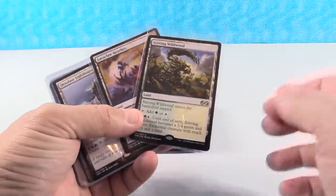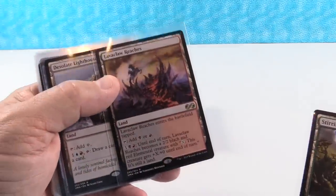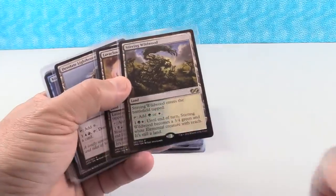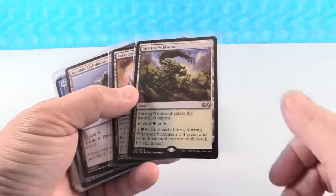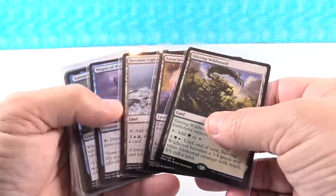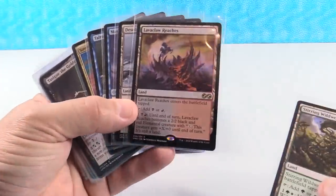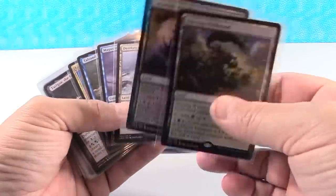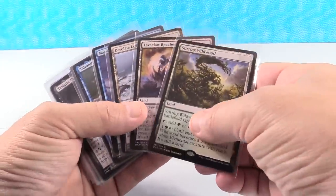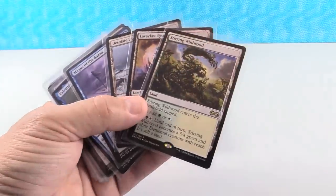I'm going to spend a quick second talking about the land cycle here. They're all in the rare category — they're the man lands from Worldwake. I actually like all of them except for Lava Claw Reaches. I just don't feel like it becomes a very good creature. These enter the battlefield tapped and provide two types of mana. I like Stirring Wildwood's creature, I love Celestial Colonnade's creature, Creeping Tar Pit is fine, Raging Ravine is fine. The Lava Claw just stinks — it's like 20 or 30 cents. I think everything except Lava Claw Reaches is going to go up.